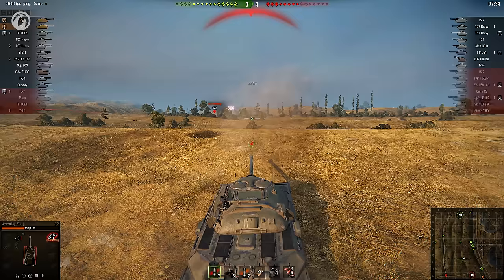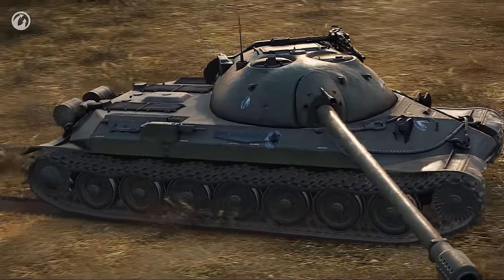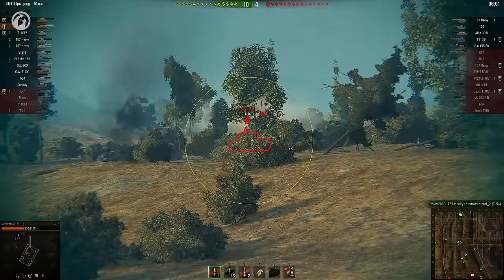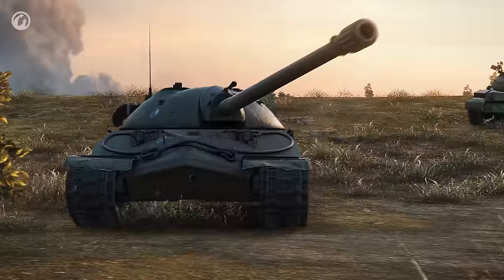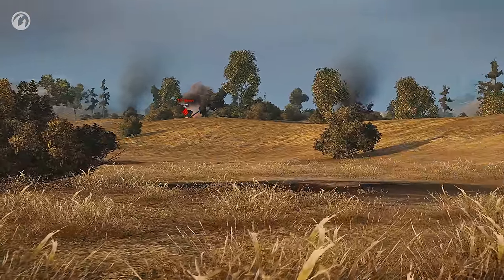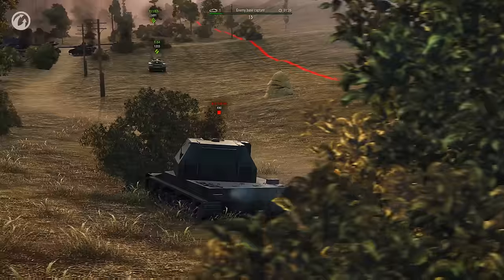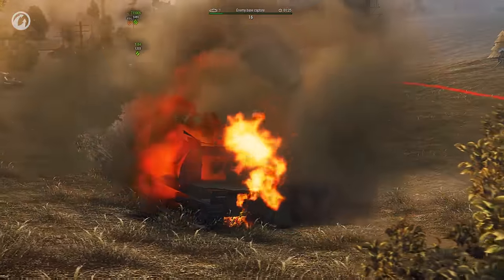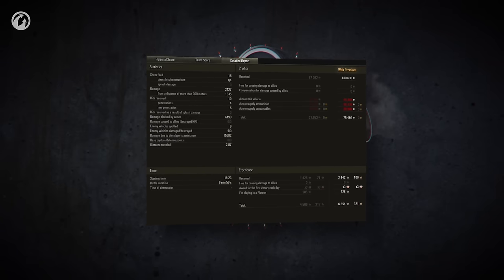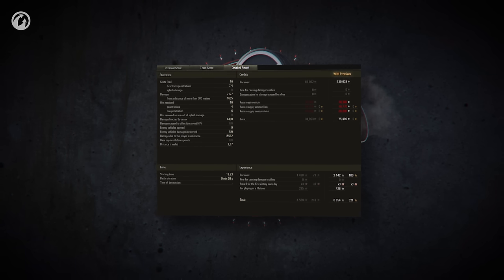Ouch! You know, if you stay still for too long, the arty will get you. This is not as easy as it looks, as you can see what happens when a rival IS-7 pokes its head out. It's time to finish this. Charge! Look at that — everything that is lit up by the scout goes down in a hail of shells. A tracking hit stops the advance for a moment, but it doesn't change the outcome. It's a victory. A true scout can take almost any tank and do well with it, and over 15,000 in assisted damage is clearly enough to prove that the IS-7 makes for a pretty fine scout.